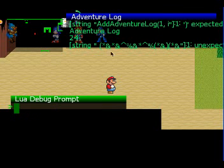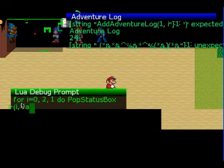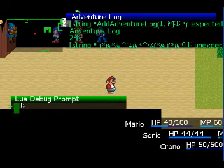Also, I was working on the status boxes so I can show you that. For i equals 0 — I'll pop the first three players, those will be the active players — do pop status box each of them, stay on screen false, end. Here they are, that's the three characters. Whenever you get damaged or something, your HP changes, they pop.